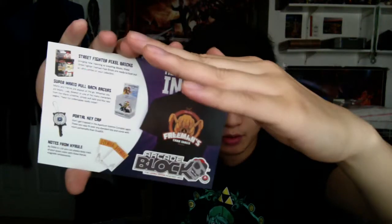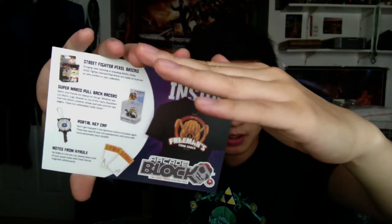Next up, before I get to the last item — so we could've gotten a little Luigi flying, oh, it's a flying squirrel, not a Tanooki. I messed that up, my bad. But you got your super acorn. We could've gotten Luigi instead of Mario, but Mario's always pretty cool. And we did get a Luigi in the Mario Kart Racers, so that's neat. And then there's the Portal keycap and the notes from Hyrule.